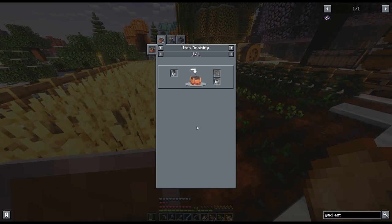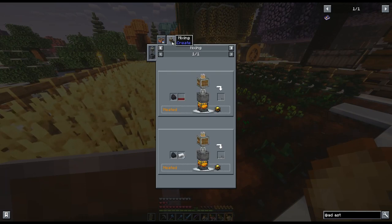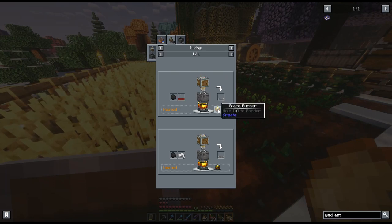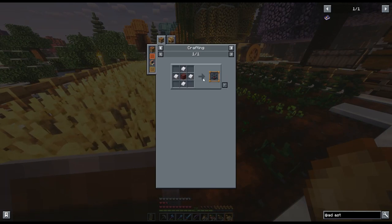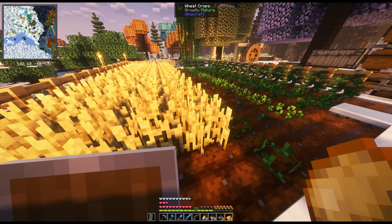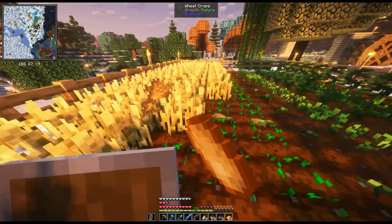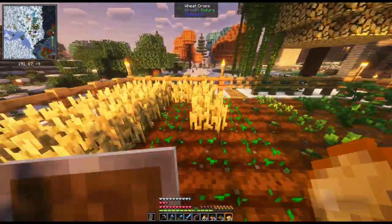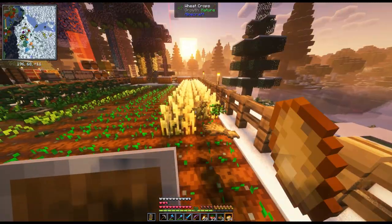To make the Ad Astra rocket you need eight steel ingots. To make steel you need a fluid obtained from mixing molten iron and coal. We're gonna need to do a bunch of different stuff — we're gonna make a blaze burner, which means we probably need to go to the Nether because we need netherrack and stuff. I haven't gone to the Nether yet, I don't think I even made a portal, so that is what we're gonna do.